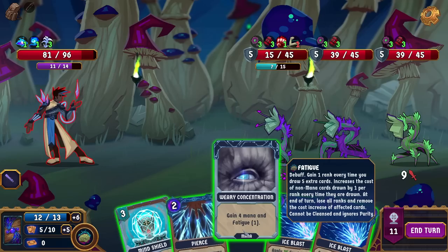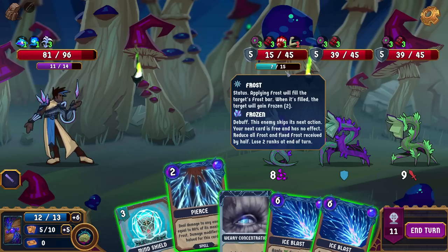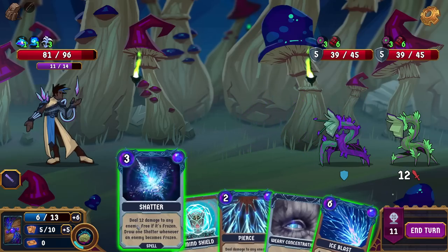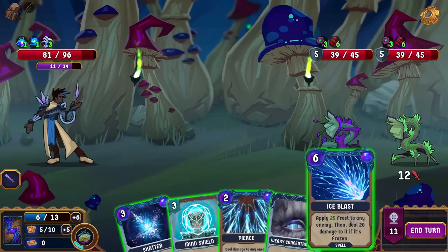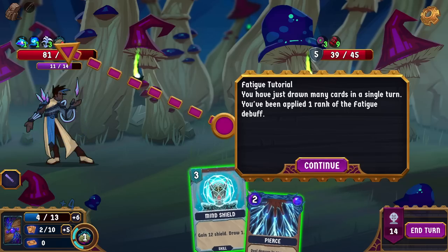For example, you start with 100 maximum health and 15 recovery. If your health drops to 80, your maximum health will be reduced to 95. What the hell? Your health is precious — make sure to use shield cards to protect. Arresting ignores this rule, allowing you to recover your lost max health. That is terrifying and legit at the same time. Gain one rank every time you draw five extra cards — increase the cost of non-mana cards drawn by one. So it shouldn't be that relevant right now. That was enough to kill. 12 over here, let's pop you. Shatter. Shatter. We're pretty darn strong when there's only a couple.